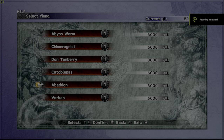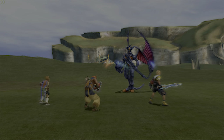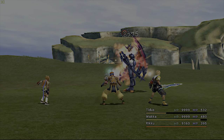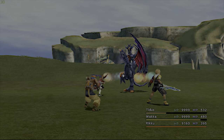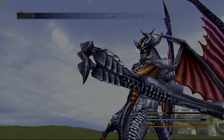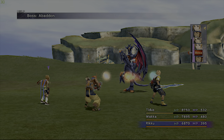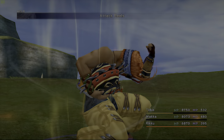Next up is Abaddon. Let's try to figure this guy out as quickly as possible because he has some nasty attacks. Demi — okay, that's a proportional attack, we should be all right. Let's use Wakka's Attack Reels to speed things up.